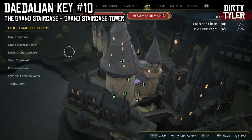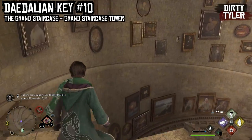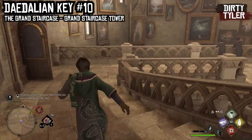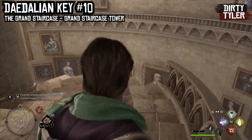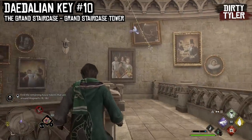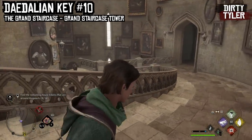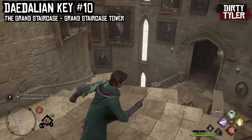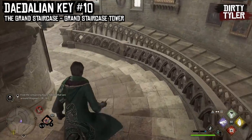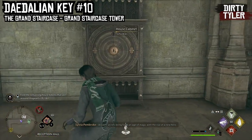Next we'll be going to the Grand Staircase with the Floo Flame at the Grand Staircase Tower. From this location just run down the Grand Staircase. You'll come to a door — keep going down and at this section you will come across the Daedalian Key hovering about. Follow it down the staircase. When you get to a cross junction go left and continue down the staircase. Keep going down, then push through, take a right past the puzzle door, and you will see the cabinet just there.